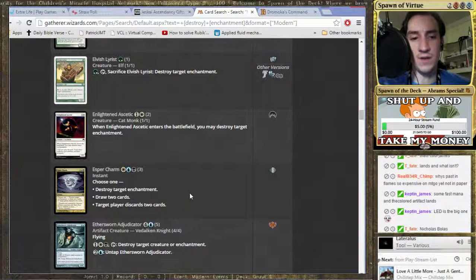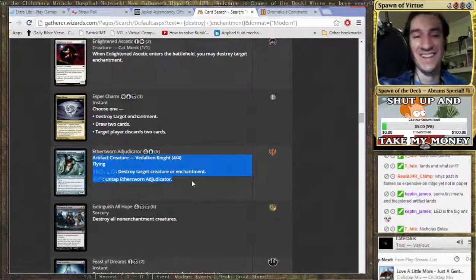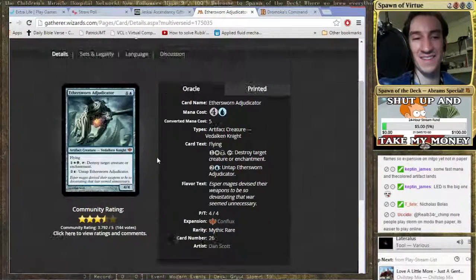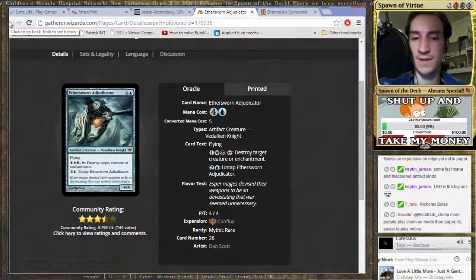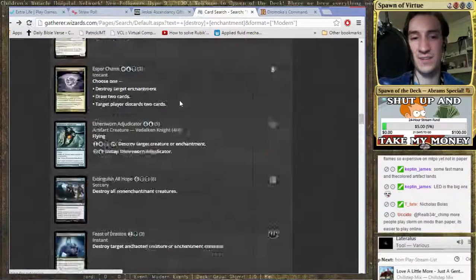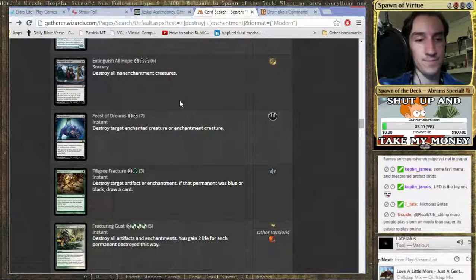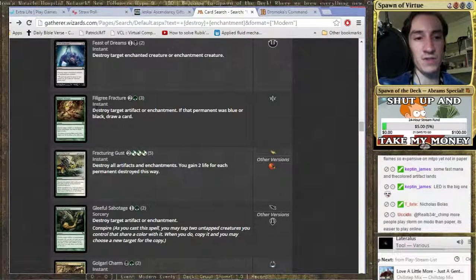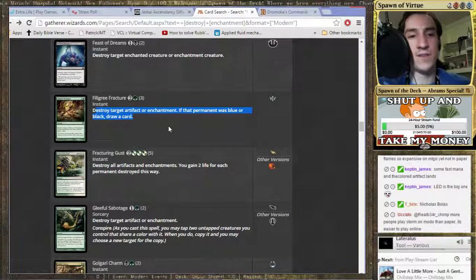Oh, Esper Charm. Duh. Well, no. No. You'd be better off probably just... yeah. I got it, I just wanted to. Jeez. This card is sweet, though. That guy is sweet, but a little too much for that. There you go. Filigree Fracture. Destroys an artifact or enchantment. If it was blue or black, draw a card. And Hatching Plans is blue.